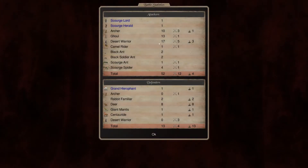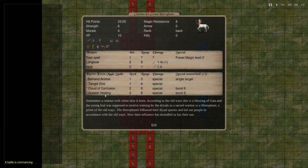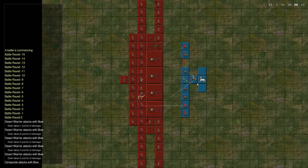Stats — we still lost three desert warriors and an archer to this. Let's see what happened. He's got greater healing. That's the first I've seen of healing in the Conquest of Elysium series, so this is new. It grants increased healing rate for all inanimate beings in the army, so it has the effect of improving healing in the overworld map too. Very cool. Burst nine. The problem one is Cloud of Confusion — that's probably what happened here.